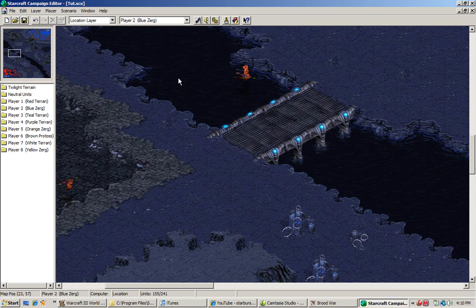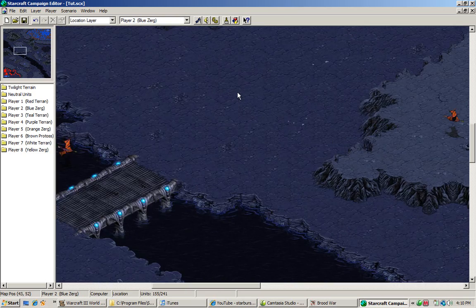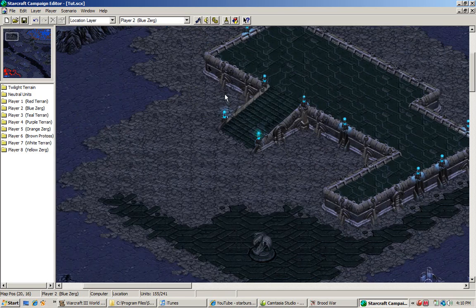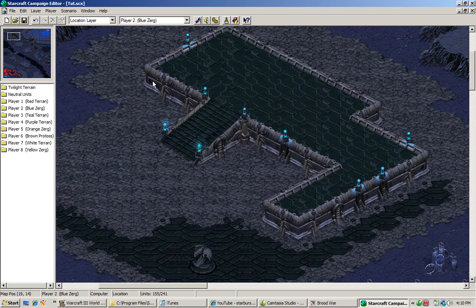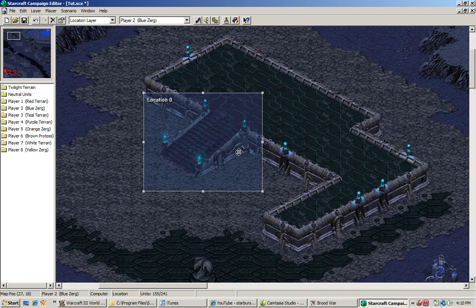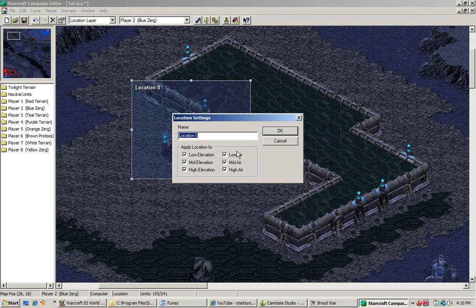We're changing the layer from unit layer to location layer. We're going to drag and place the location where we will find the guys we're going to rescue — the hero. We're going to have the location right at this ramp, because that's where we're going to have our third army — our rescue forces. We're going to name this location 'rescue.'